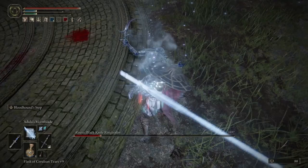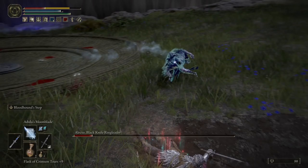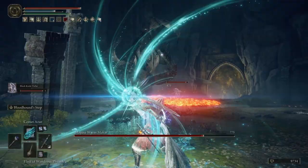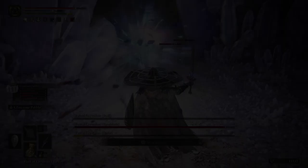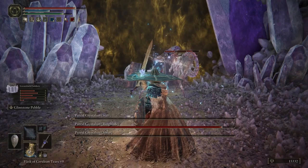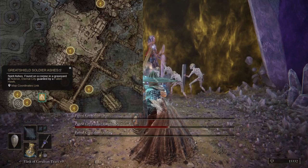Although the Mimic Tear used to be the top recommended spirit summon, it received a nerf and is no longer the best, especially for magic builds. In my opinion, the current best is the Black Knife Tiche, dropped by Alecto the Black Knife Ringleader at the Ringleader's Evergaol in Southwestern Liurnia. It requires 132 FP to summon but is well worth it for aggressive 1v1 boss fights. If you ever feel outnumbered, the Greatshield Soldiers are the best group-based summon, found on a corpse in a graveyard in Nokron, costing only 74 FP — they'll surround and stun-lock opponents, making fights completely laughable.